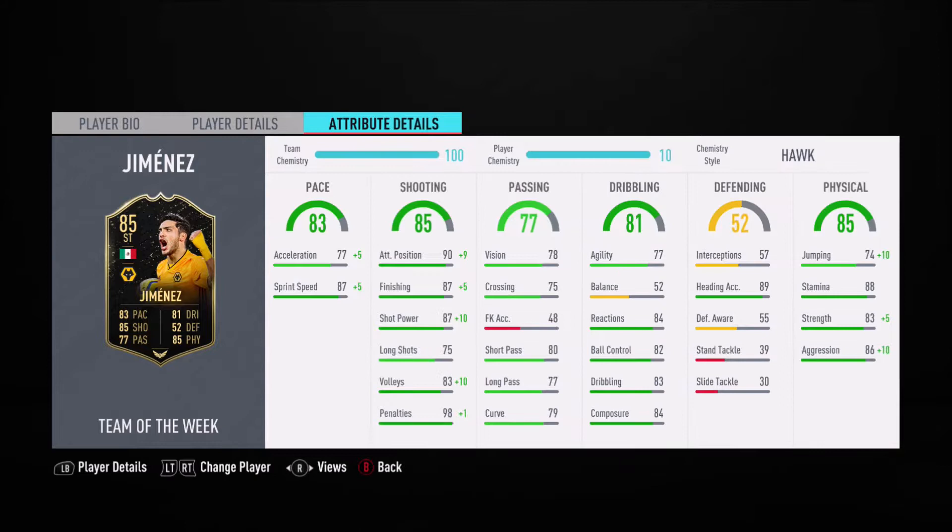So it's not too bad — six foot two, four star weak foot, four star skills, incredible overall. But check out this attribute details: 83 pace, which is quite decent, but acceleration at 77. Definitely worth sticking a Hunter or Hawk chemistry style on him — I don't recommend any other chem cards. 85 shooting overall with 90 attack and 87 finishing.